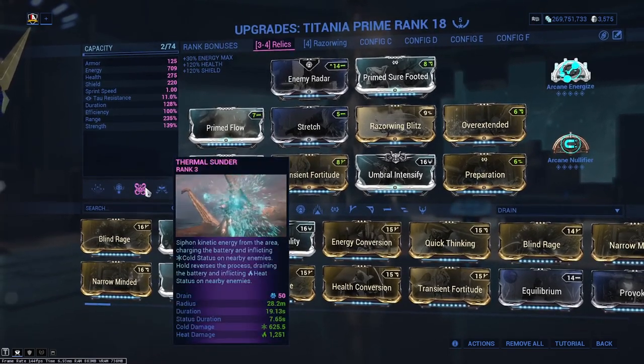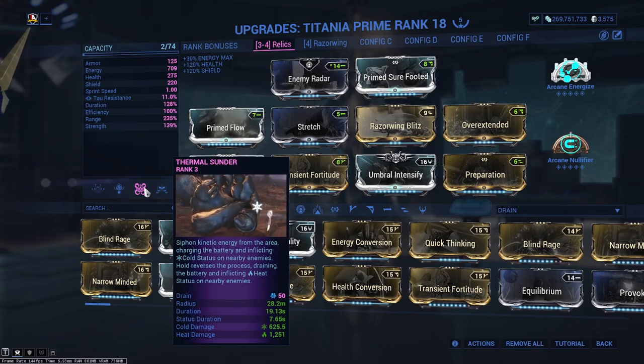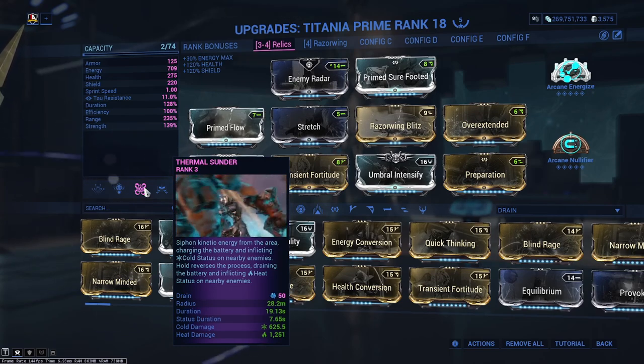The main stat and ability we are going to be looking towards is Gauss' Thermal Sunder. This ability is genuinely really strong. It's mostly because of the way that heat works inside the game — being able to armor strip, being able to do damage over time, stuff like that.